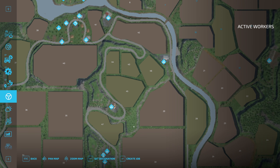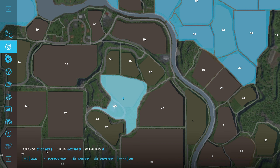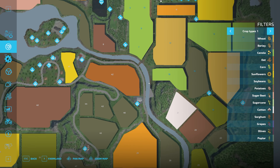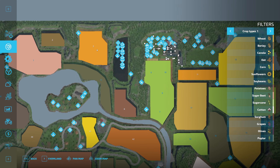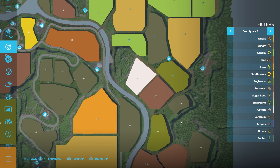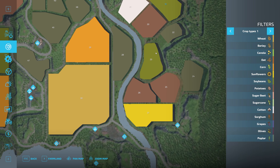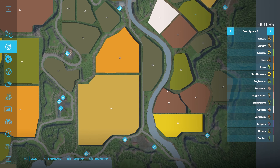Right, so we have a pile of money — $2.1 million. We need to look at what fields we want to expand into. We've expanded pretty much all the way through here. We've got a field up here — field three, field two, field six — and these ones down here to get as well. I was thinking I could go all the way down through here, but I'm looking at these two fields. I want to get these two fields, I think, at the moment.